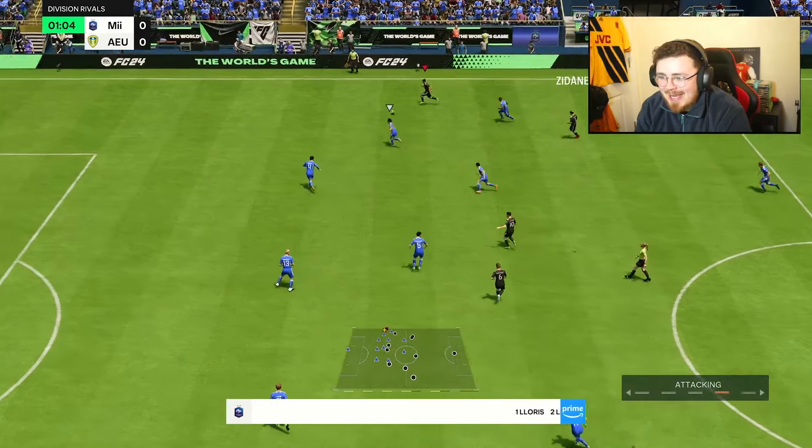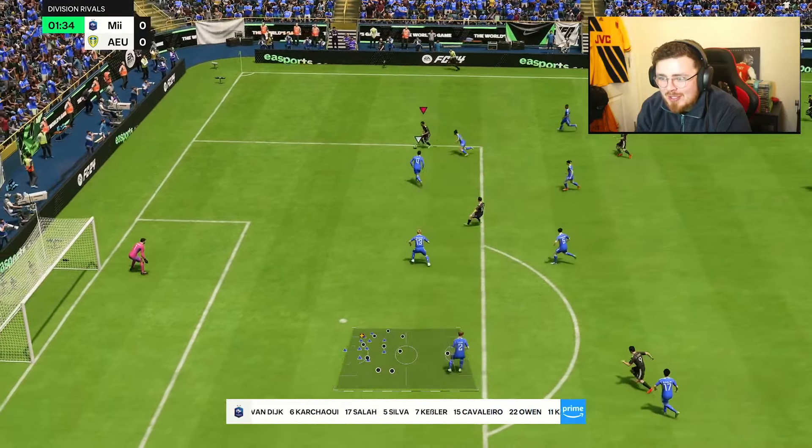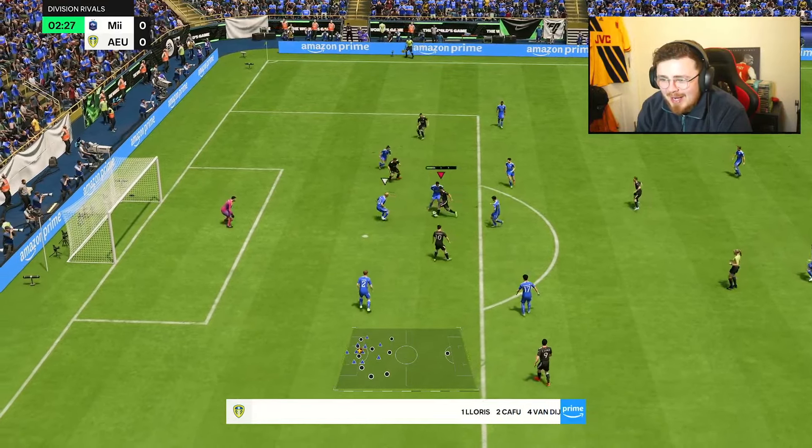Game number two — let's have it. Cafu phenomenal in game number one: getting a goal, overlapping, solid defensively. I'm amazed at how good he feels on the ball. He's not super quick and snappy, but he has that kind of presence about him where it's going to be hard to get bullied.